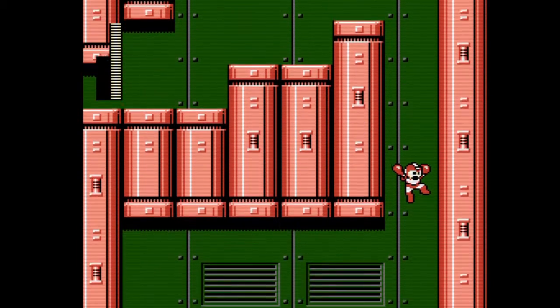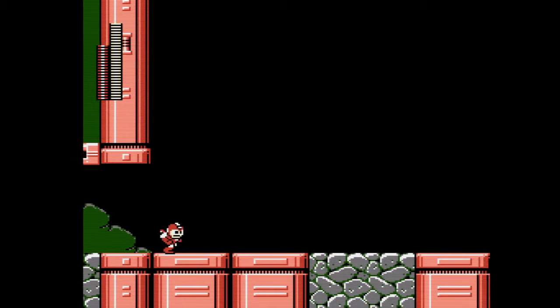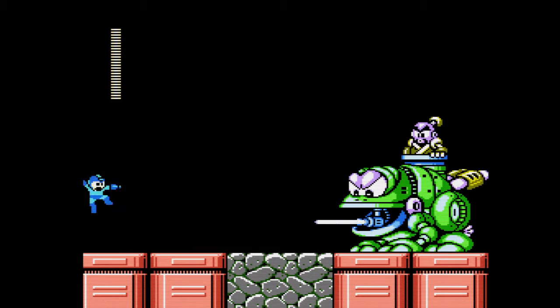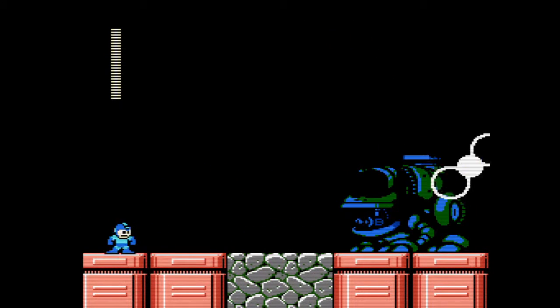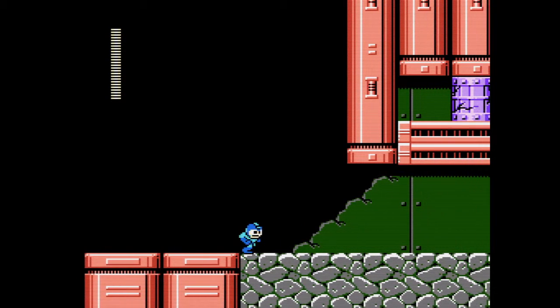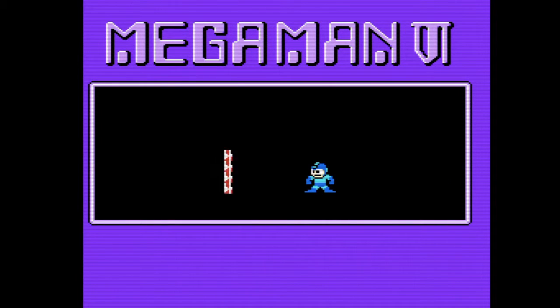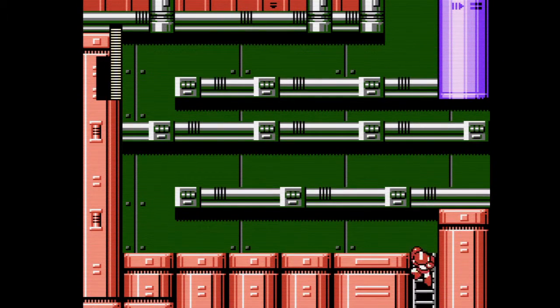Mega Man 6 also has some alternate level paths which I do use, and I'm not going to show any of those return routes, mostly because it would be a waste of time. This is what the Rush Jet does - it allows us to fly, although it has an upper limit of how far you can fly upwards. It doesn't have endless energy, so you can't just fly around, and it does not stop your fall completely - meaning if you use it too late during difficult maneuvers, you'll smash into spikes.